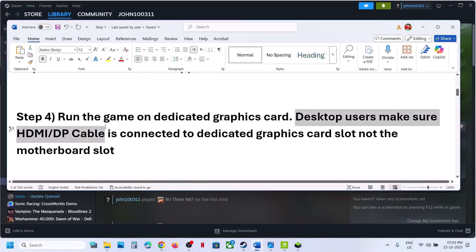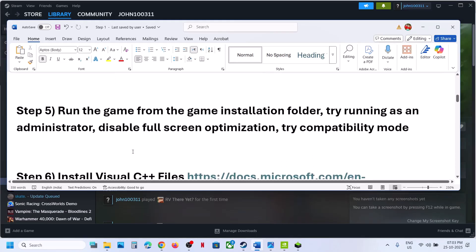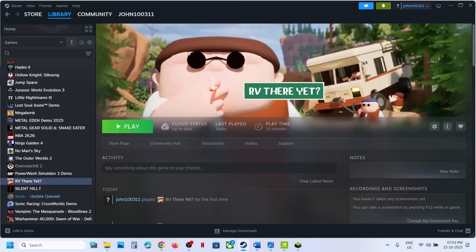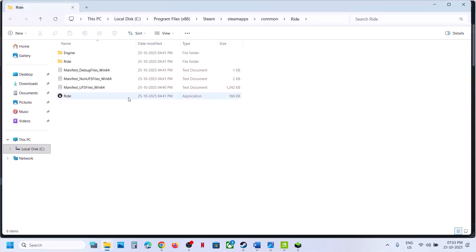Desktop users, make sure that you connect your HDMI or display cable to the dedicated graphics card slot, not the motherboard slot. The next step is to run the game from the game installation folder. Right-click on the game, select Manage, then Browse Local Files. Double-click and launch the game from there, then check.